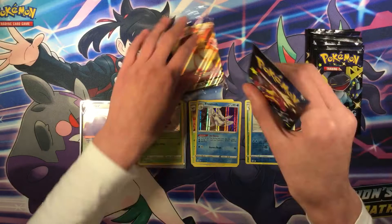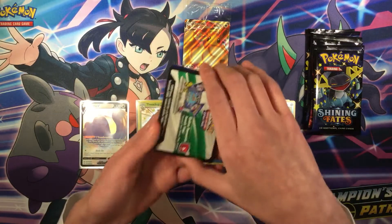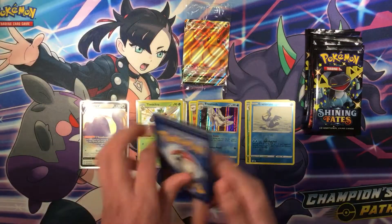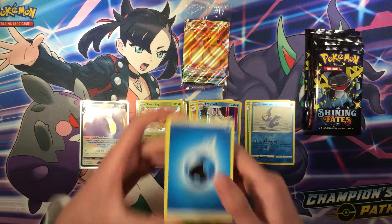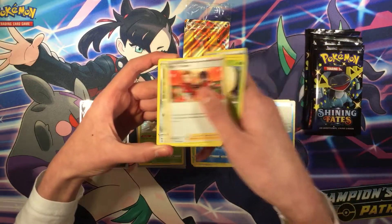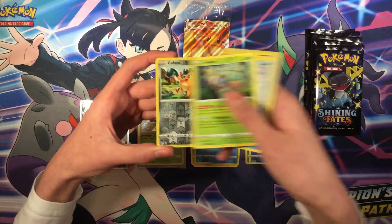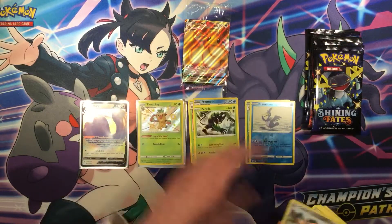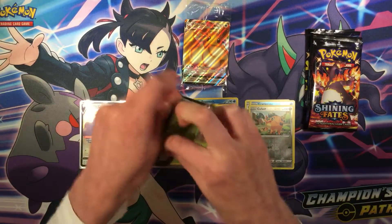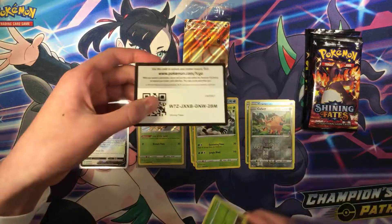Next pack — here's the code. Cards: Trainer energy, Dark Patch, Eldegoss, Gym Trainer, Corphish, Spinarak, Snom, Horsea, Rowlet, Corphish, and Zoroark Regular Rare.